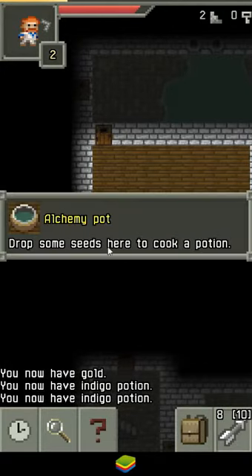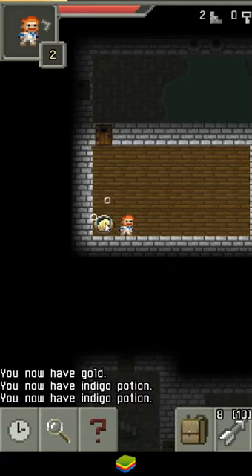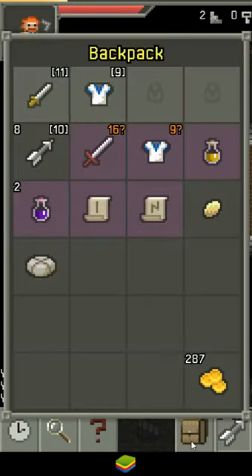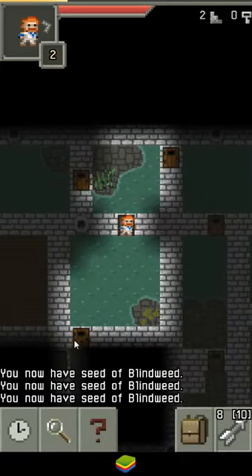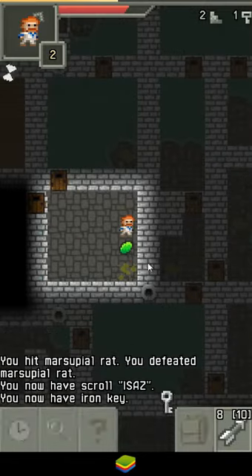What is this? It's a cauldron! 'Drop some seeds here to cook a potion' — nice. Do I have to be standing on it? Okay, you can stand on it. Drop. And now I have indigo potions — wait, I still have the seed. So it just gave me two indigo potions and that was that — a one-shot deal, which is fine. I just need to know that's the case. It wasn't inherently obvious to me.